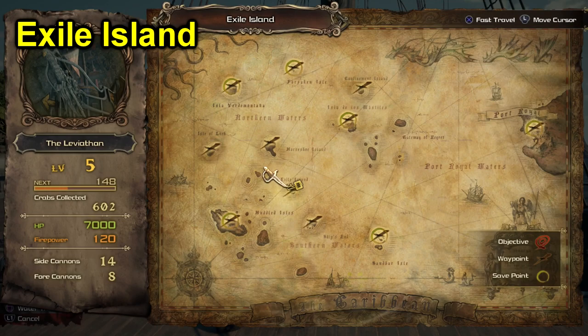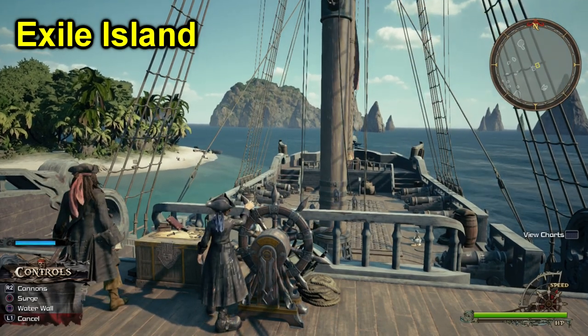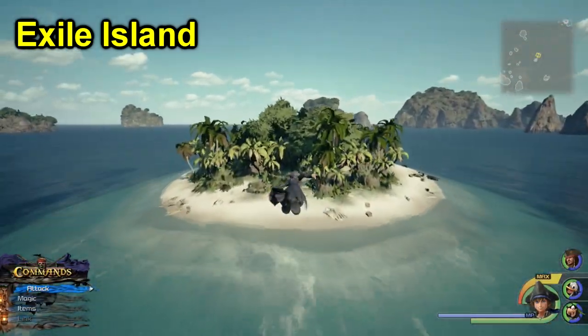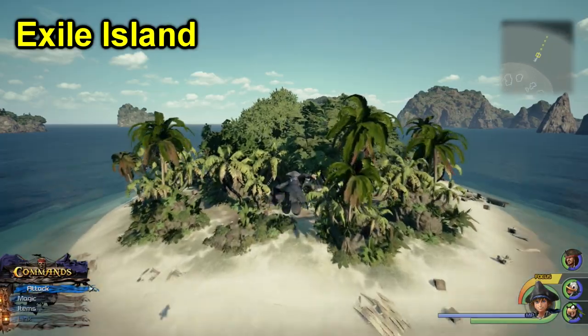The next Orichalcum Plus can be found inside a chest in the Caribbean world. Just head to Exile Island and once you're there, go to the very center of it. In the center of the island there will be a chest that contains the Orichalcum Plus material.